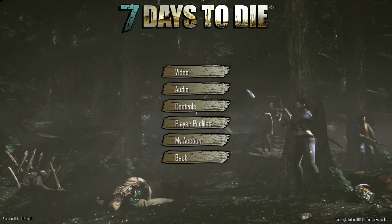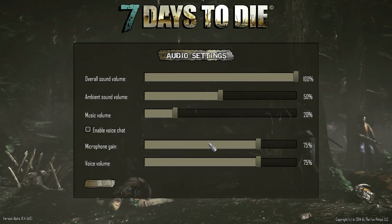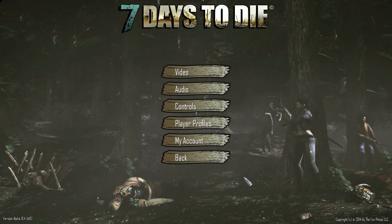The one thing I did want to show was actually the audio settings. These are the default audio settings: overall sound volume is 100%, ambient sound volume is 50%, music volume at 20%. More games need to do this instead of setting everything to 100 by default and leaving it there. Now, this actually kind of scares me - enable voice chat, microphone, voice volume. That kind of thing scares me because I know nothing about this game, and I paid $25 for it. I really hope it's not an MMO.